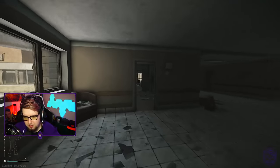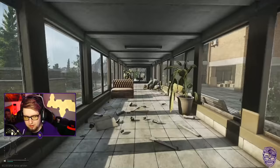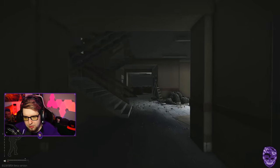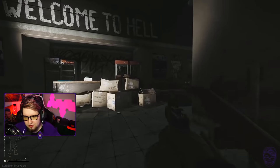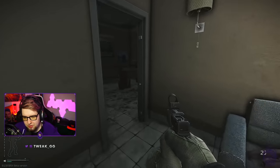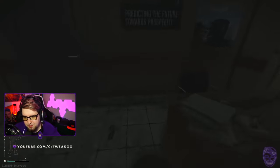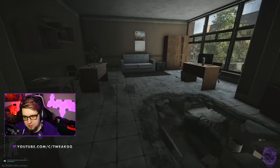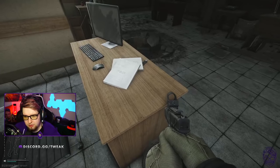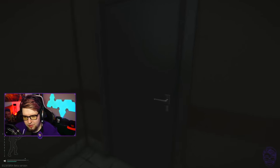We'll go through admin building first. Admin is where a lot of juice can spawn — a lot of people skip over admin and really sleep on it. First thing, run up these stairs to the first floor. What I always do is swing in here and check this PC for a flash drive, come over to this PC here for a flash drive, check this PC as well. Industrial stuff can spawn here — corrugated hoses, pliers. Check this PC for a flash drive as well.